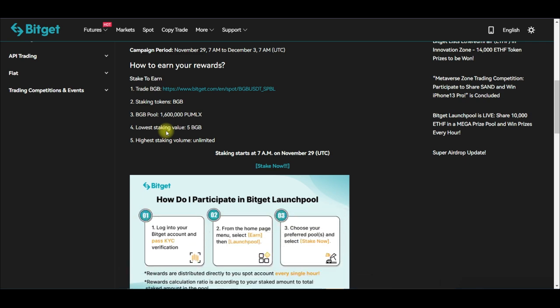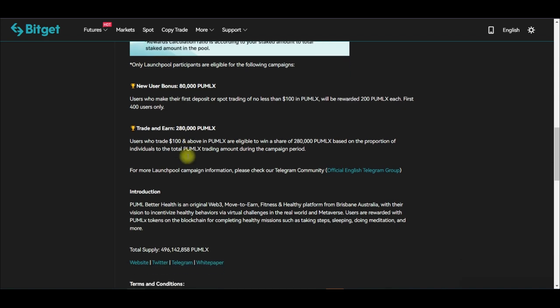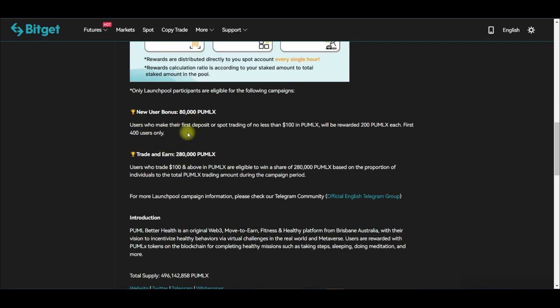For the new user bonus: if you don't have an account with Bitget already, use the link in the video description to sign up. 80,000 PU MLX tokens are set aside for new users. New users who make their first deposit or spot trade of not less than $100 in PU MLX will be rewarded with 200 PU MLX tokens.